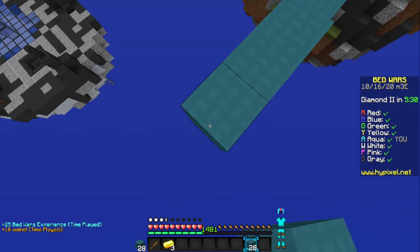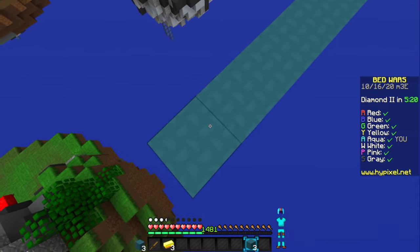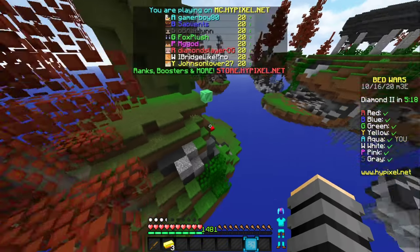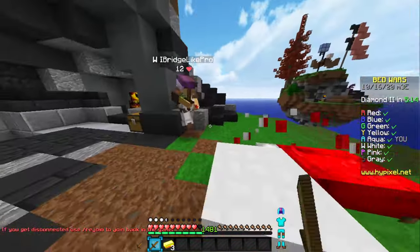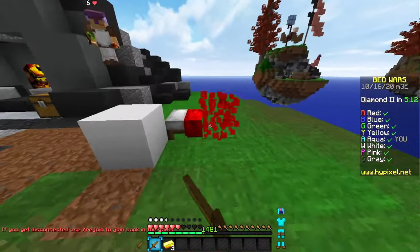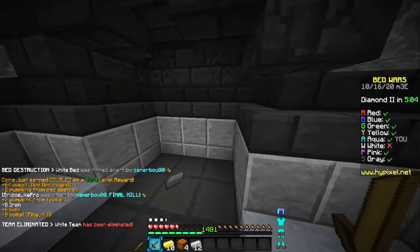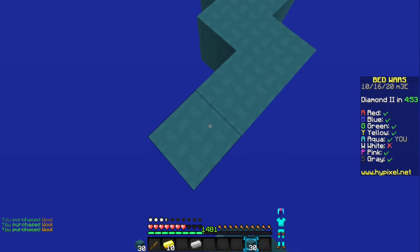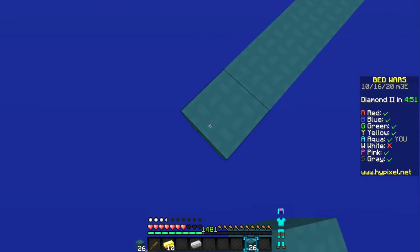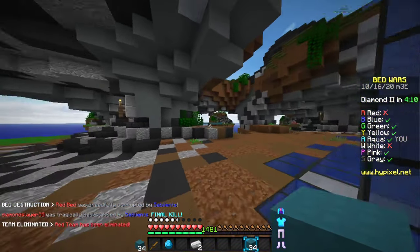I need to take out the very first rush because if I don't, I lose my bed. There's a chance I still lose my bed even if I start rushing Prot 4, but this will make it happen less quickly. It seems they're not really playing — wait, I broke the bed! I killed him too, which is good. He bridges like a pro according to his name, but he just never had that opportunity because I was way too quick.